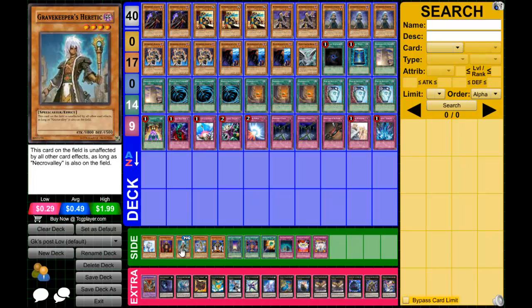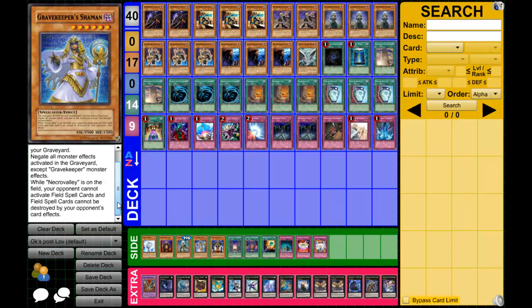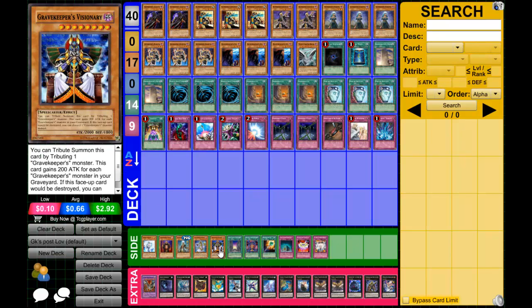Gravekeeper's Heretic isn't that bad — he's an 1800 free summon, basically don't have to worry about anything. You could probably side deck Gravekeeper's Shaman just for the water matchup, the Bujin matchup, or any deck that special summons a lot. She's just too good.